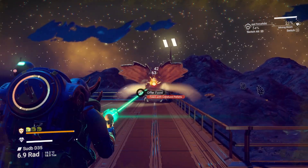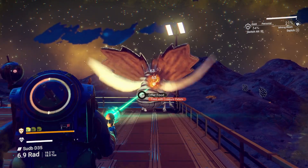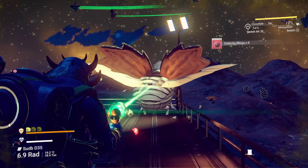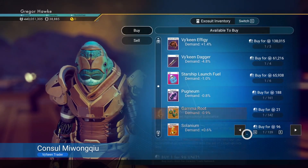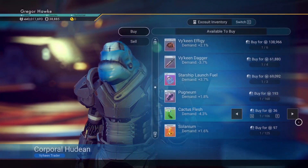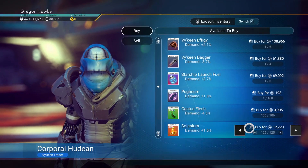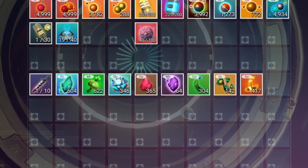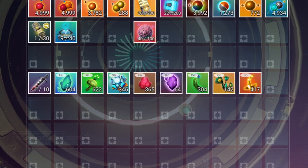You can also get Mordite — you can get that just by bucking down animals if you want to. If you're not into that, don't worry, because Facium can actually be turned into Mordite. It's just more important that you get all of the materials shown here — probably minus the Mordite for now.